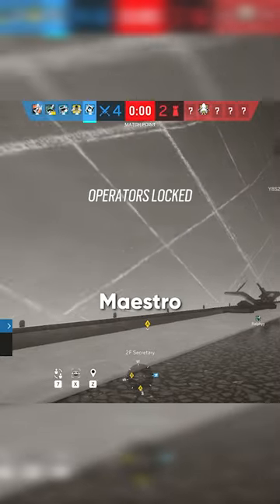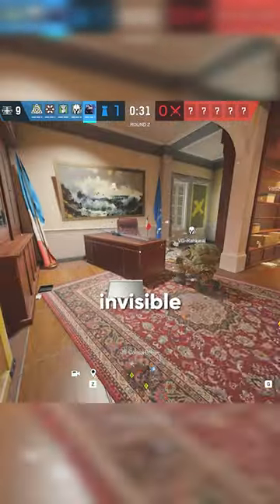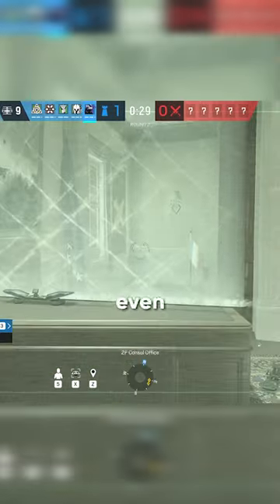You can still place Maestro bubbles or bulletproof cameras and zap things through this invisible wall, while attackers have no idea it's even there.